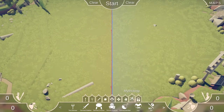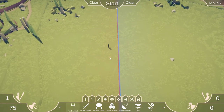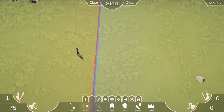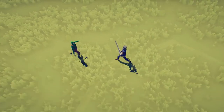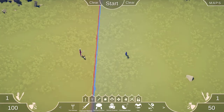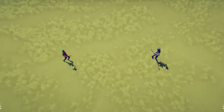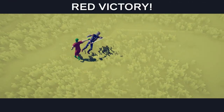Here we are in Totally Accurate Battle Simulator with Grakalore's mod installed. Let's check out the mythology units in the sandbox. Head over to the mythology tab and let's see what these new units can do. Let's check out the Damned — looks like a little zombie guy. We're just going to fight all these units against a Squire. A Squire is a good standard to fight them against. He converted him — check it out! Let's check out the Stabber. Easy peasy.